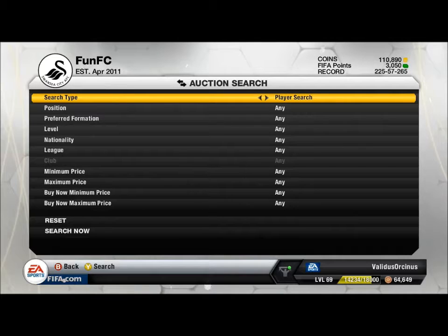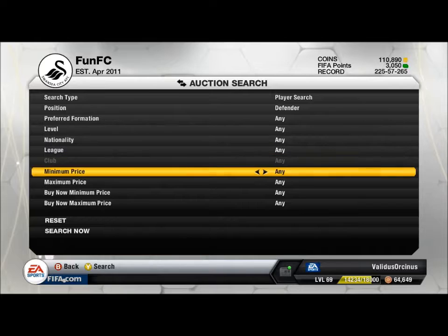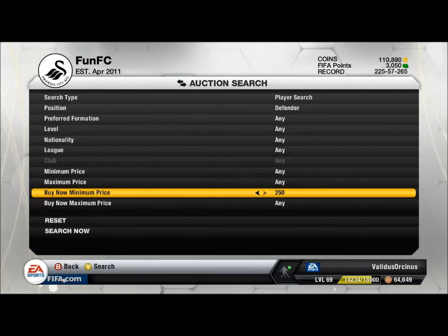Alrighty guys, Vigo here, coming at you with the first episode of a series I used to do on my old channel. It's called the DMA series - basically what I'm going to do is get a defender, a midfielder and an attacker. It used to be 150, but I'm going up to 5,000 to try and get some better players, so it's going to be between 5,000 and 10,000 in buy now.